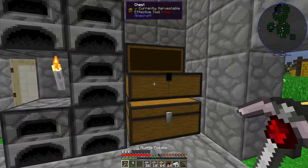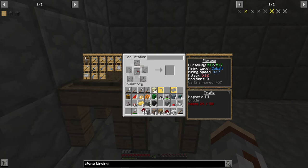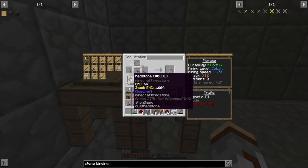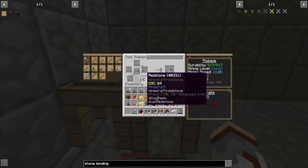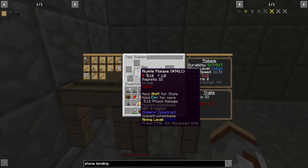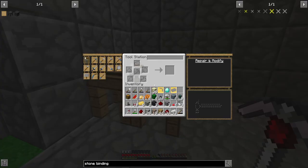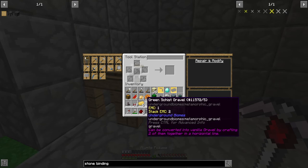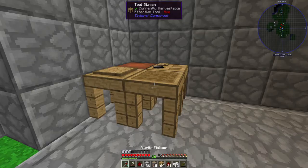Now we have a much faster pickaxe. Look at that — mining speed went from 8 to 11, and now we have two modifiers left. If I put more redstone in it drops to one modifier with diminishing returns on speed. But if you put in like a half stack it's still pretty good — we're not going to do that though. I do want to put lapis on this, but wait — didn't I want diamond? Diamond doubles the durability, so let's go with that.